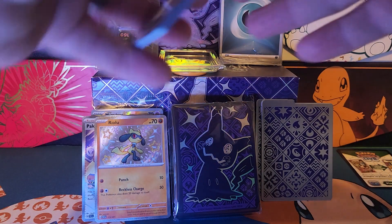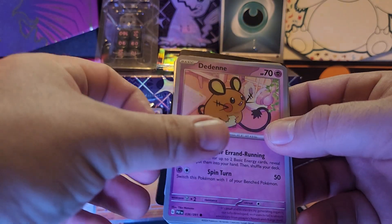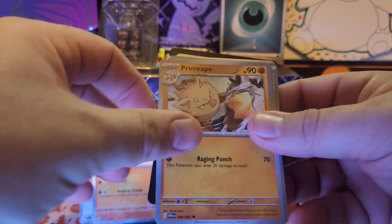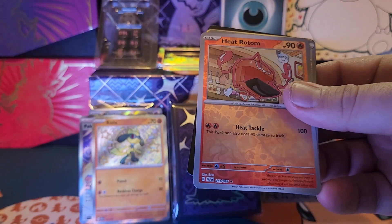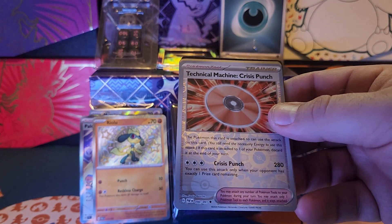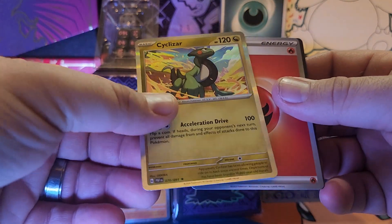Pack number four — I got one more to go and then Nate will take over the show. We got Charmander, Dedenne, Nimona, Natu, Prime Ape, an Ultra Ball, Mouse Hold. Heat Rotom is the first reverse. Technical Machine Crisis Punch, second reverse. And a Cyclos as our rare.